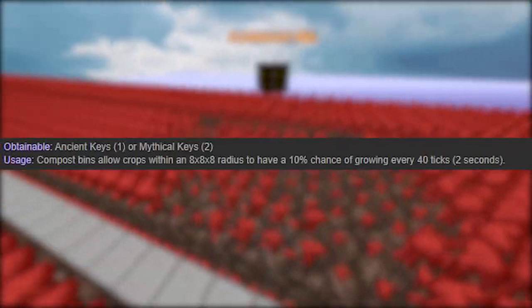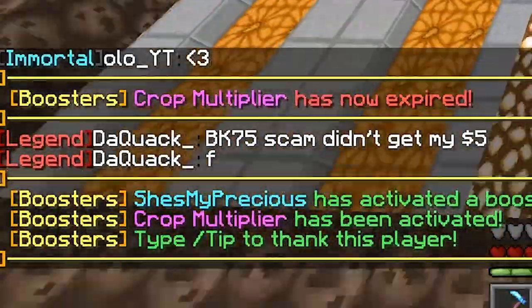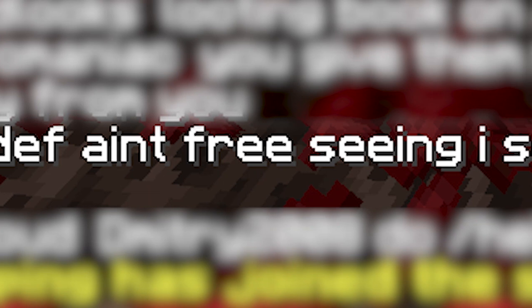A compost bin gives crops a 10% chance of growing every 2 seconds. Especially when the crop multiplier booster is activated, you will want your crops to grow as fast as possible.